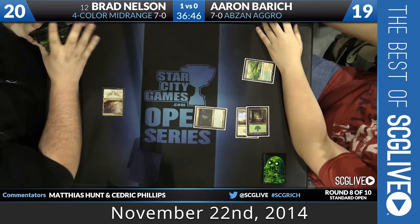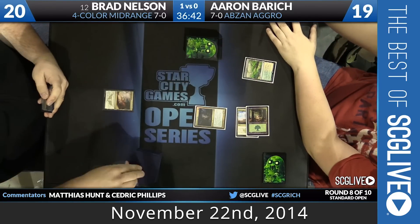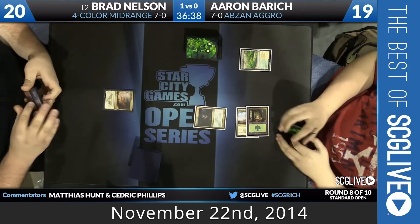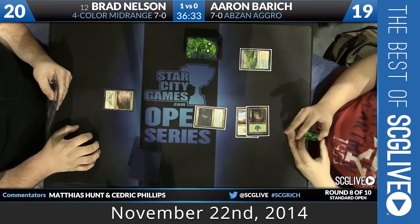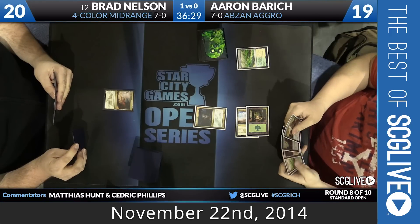He's going to play the Fleecemane Lion — that's a 3/3 on turn two. You can see Blood-Soaked Champion hanging out in his hand as well. He'll be able to give the Lions some company next turn, along with Gather Courage to help protect him from Lightning Strike here.